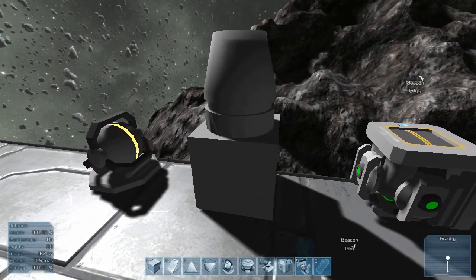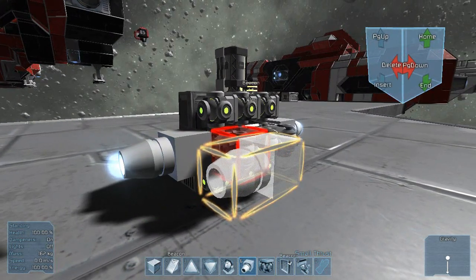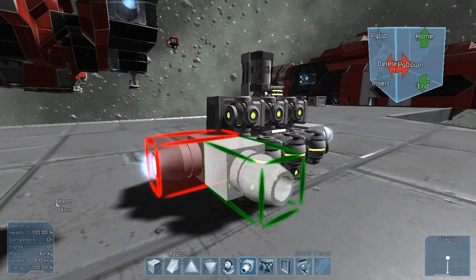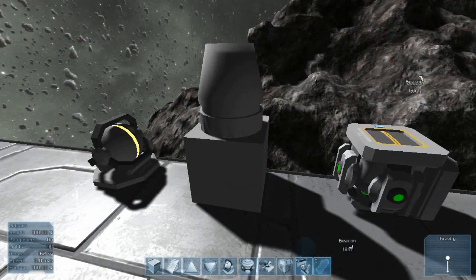Now with your thrusters, make sure you have them facing every direction of your ship so that your ship can function properly. For example, if you don't have a thruster facing the front of your ship, your ship will not be able to slow down. Much like if you didn't have a thruster pointing downwards, your ship will not be able to go upwards or slow down if it is going downwards. So make sure your ship has thrusters in every direction.